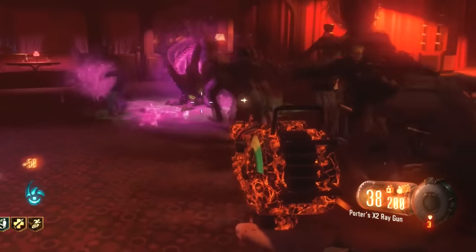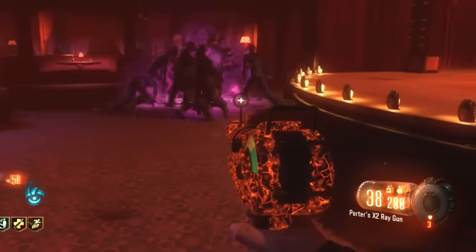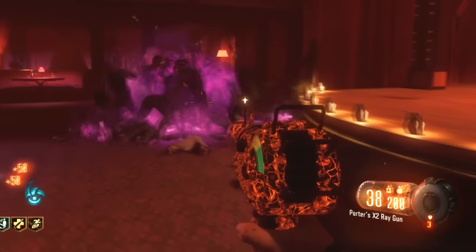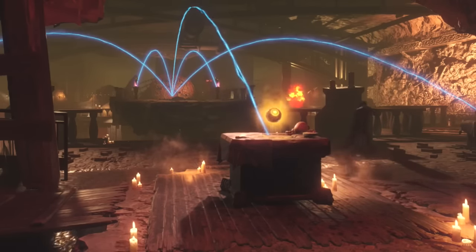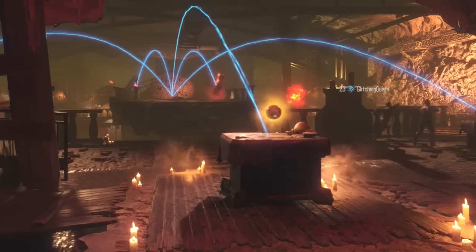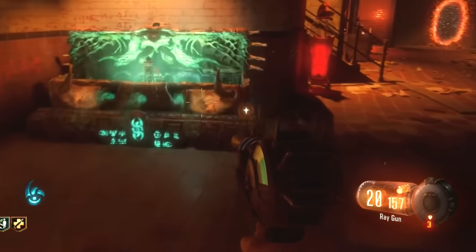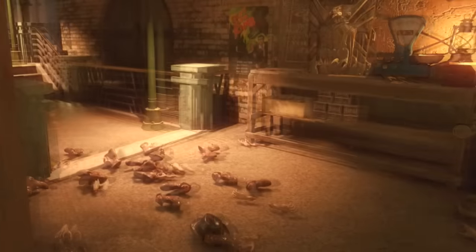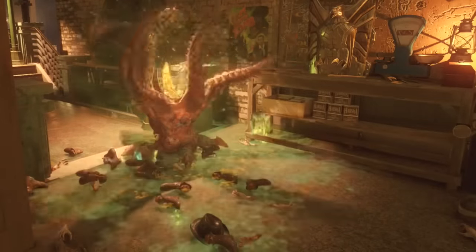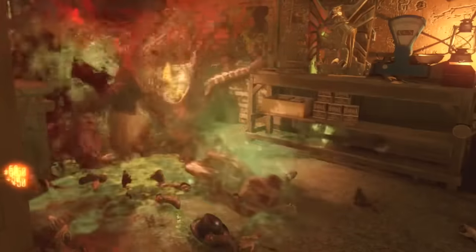So if you want to do this easter egg, go into Shadows of Evil and try it out — it's pretty simple. You get the little Arnies, get 100 kills, go to the three locations, throw the little Arnies near those three locations as shown in the gameplay, and then activate the easter egg. Go back to the Femme Fatale's strip club show area and you should see it. You also get the upgraded little Arnie, which is apparently a lot more powerful, does more damage, and sucks in more zombies. Definitely check it out — like the video, subscribe for more, and see you guys later.